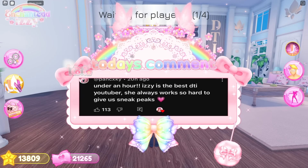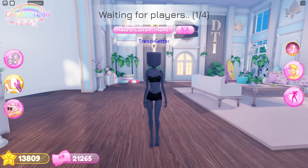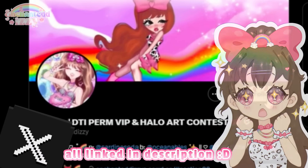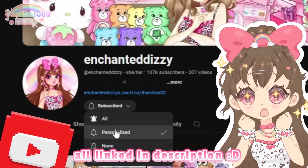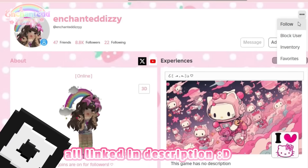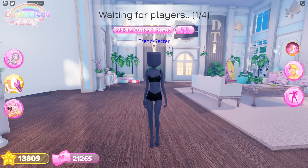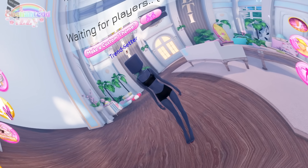This update was kind of unexpected — it added a bunch of new toggles in game. Don't worry, I'm gonna go through every single new change in this mini update. It's pretty exciting because we're getting new toggles for some of the accessories and items in game. Also check out all my socials linked in the description, and I just posted a Minecraft video recently too — but let's get straight into the video.